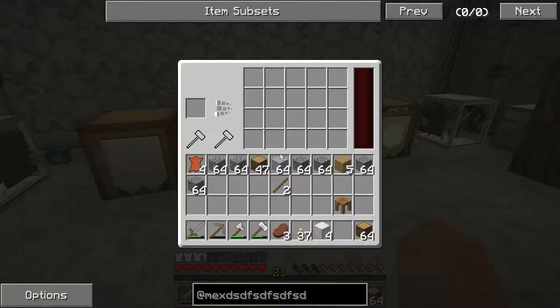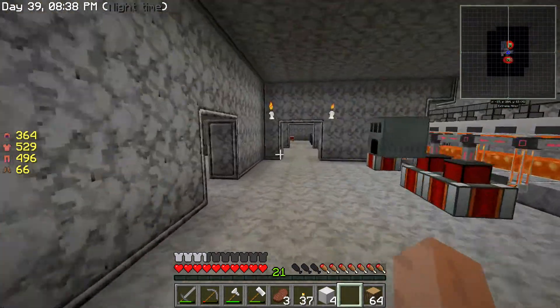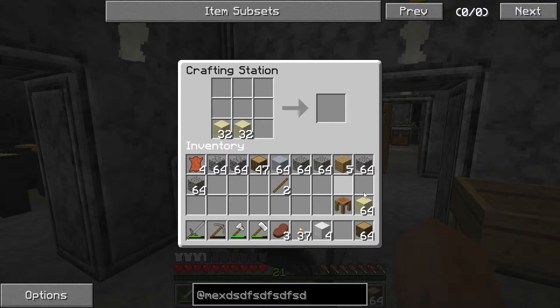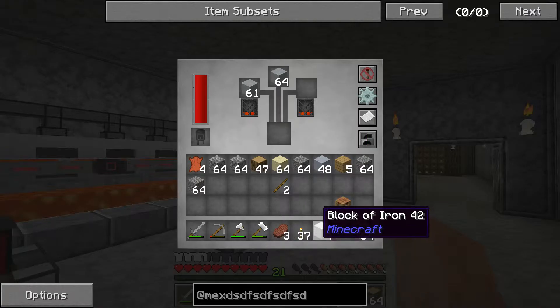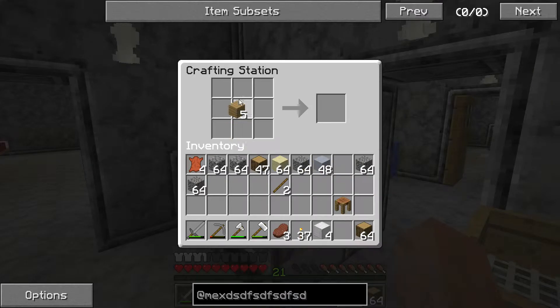I haven't got cobalt yet, although we may automate some netherrack in a future episode. My mouse started being dodgy right when I started recording. Okay that's dark steel. Do I have any seared brick left? No — that's a big problem. All we need is gravel, sand and clay. I've got some clay, now I need some gravel and some sand.